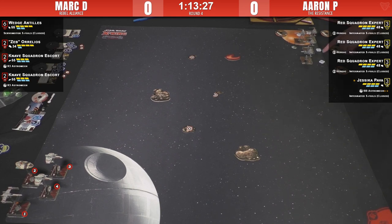Aaron P is also going for maximum efficiency on the Resistance side. He's got three Red Squadron Experts with Heroic and Integrated S-foils, and then the madam of super efficiency — Jess Pava with BB8 astromech and S-foils. All of Aaron's list is at initiative 3. The BB units on low-initiative T-70s is a really cool and different type of play style.